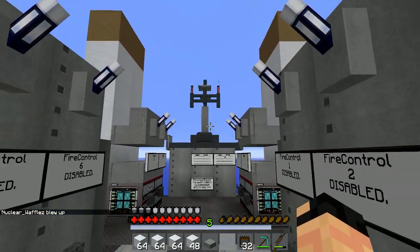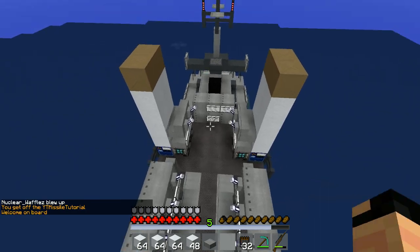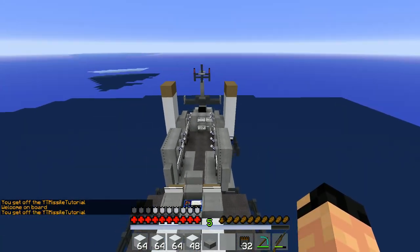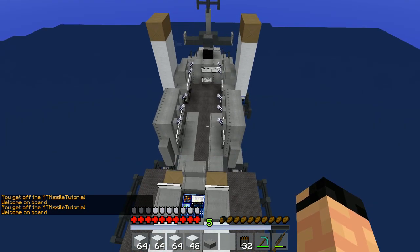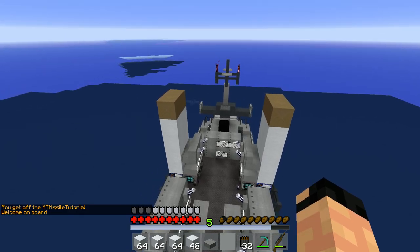One thing to know when you're making vertical missiles: make sure they're pointing to the sides. Because if they're pointing horizontally or vertically through your ship, you could risk your missile coming down and hitting your ship after you fire it.